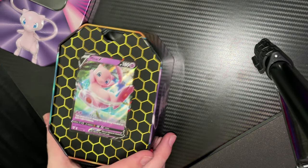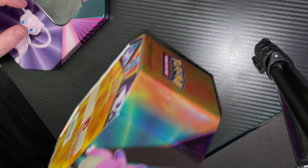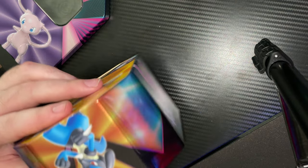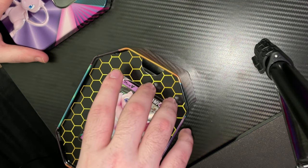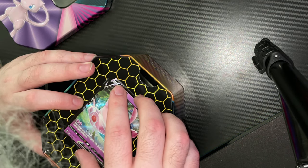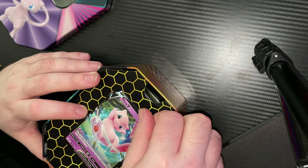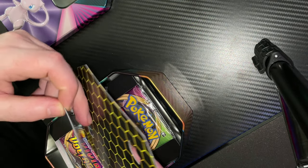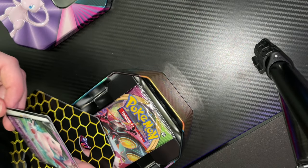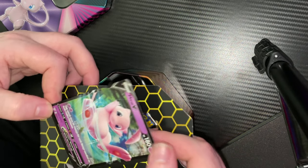We got our promo card — Mew. I've never undone one of these before. This is the look on the box, just the normal. And then you've got your lid, it's just a normal lid. You've got your Mew — is this a promo? I don't think it is. I'm guessing it should be, but it's not. Unless the promo is underneath it — there's two cards here. That's the online code.